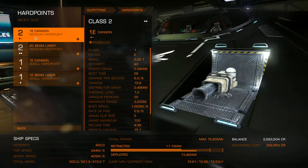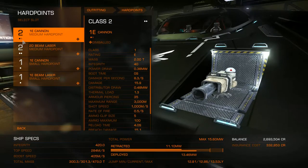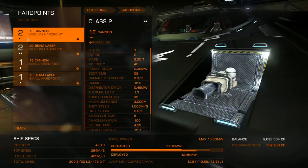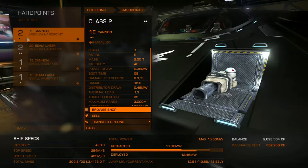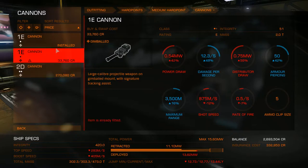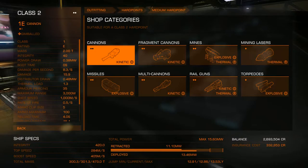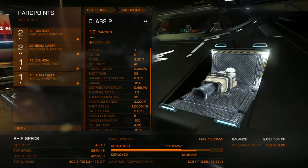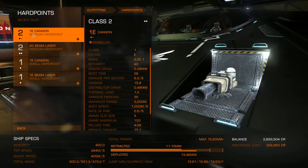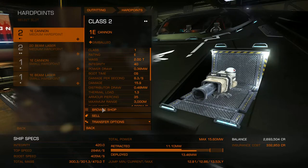Apparently it means that this particular slot can hold up to a level 2 item. So if I click on here and browse, I could actually hold something better than what I've currently got on there. Right now I have a 1E cannon in this slot, and it can hold up to a level 2.